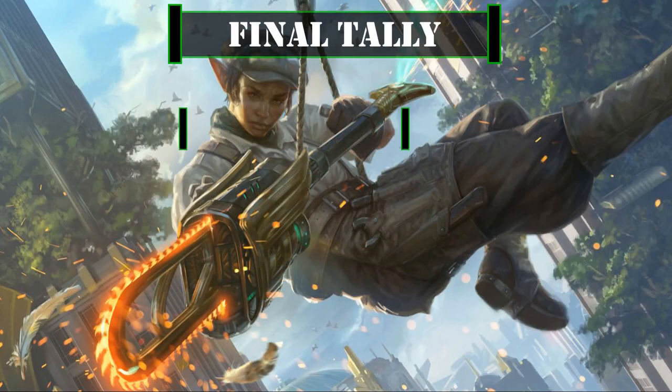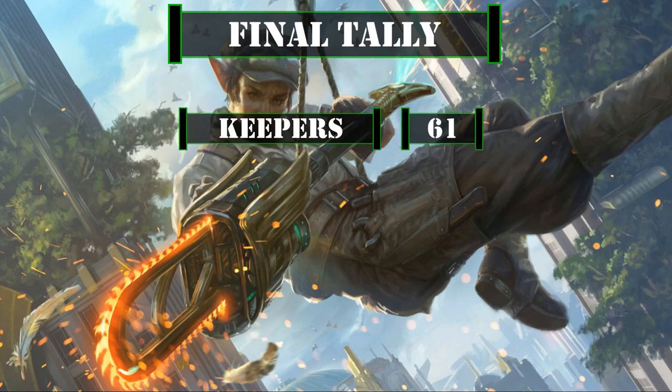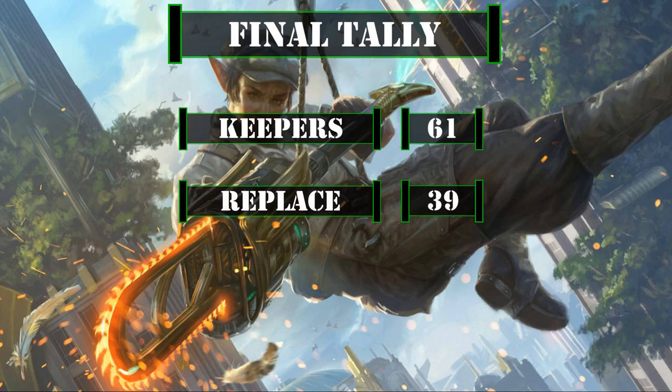That leaves us with a final tally of 61 cards including basic lands we'll be keeping from the base build, leaving us with 39 cards to replace. So now that we've covered all the cards that made the cut from the core build, let's move on to the upgrades.